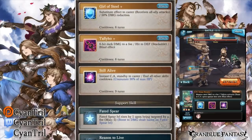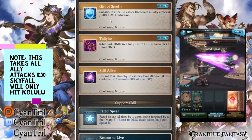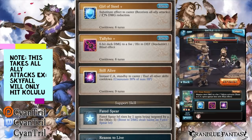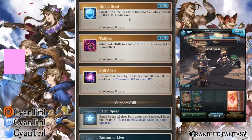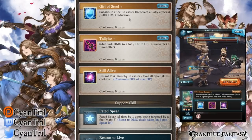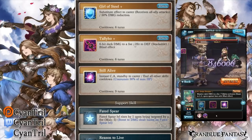Skill 1 is Girl of Steel — substitute to the caster, meaning herself, and she gets 50% damage reduction. Do note that this is armor, not a phalanx or anything like that, so it does not stack with phalanx to get 100% damage cut. You will still take damage using her Skill 1, so keep that in mind — very important.